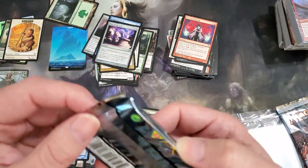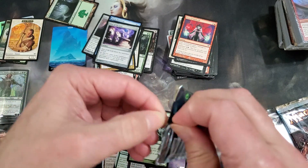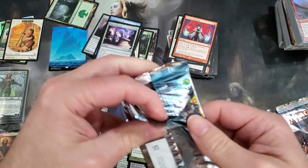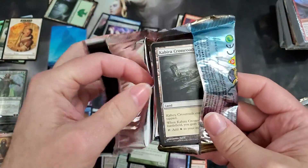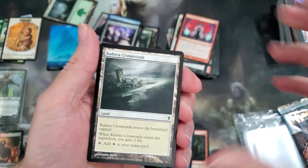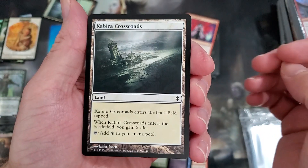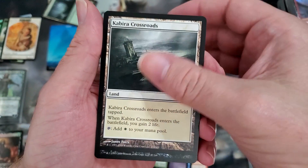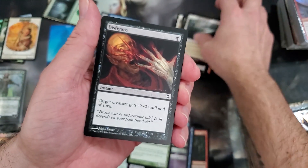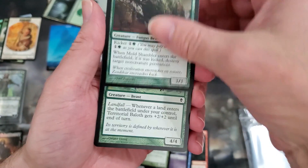Alright folks, here we go — Zendikar. We're going to do the potentially tampered-with pack. I'm just saying it's tampered with — we'll see. It still pisses me off when people sell me sealed product that isn't sealed. Kabira Crossroads land, Disfigure, Mold Shambler.